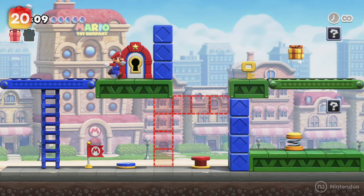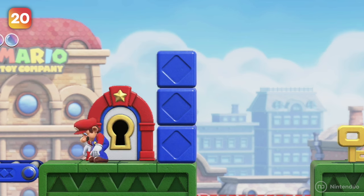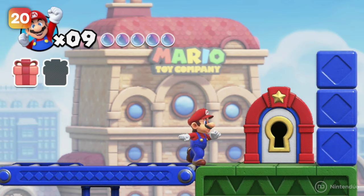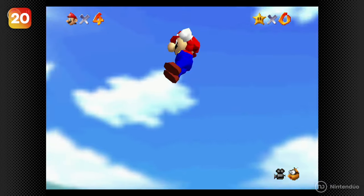When Mario is running forward and turns around with a jump, he will do a somersault that makes him reach even higher. This movement originates from Super Mario 64 on the Nintendo 64.